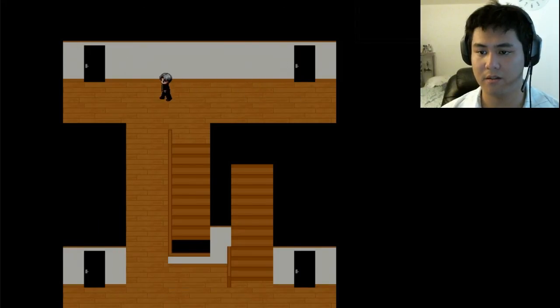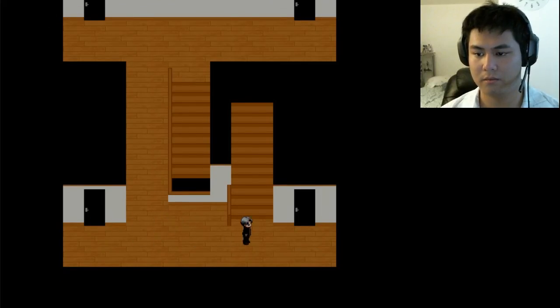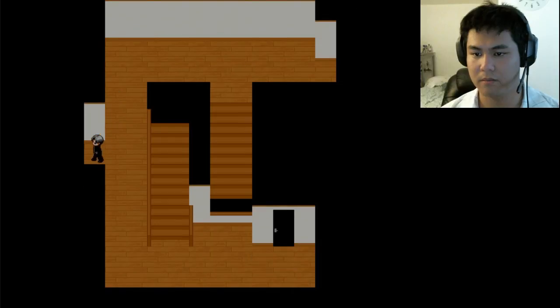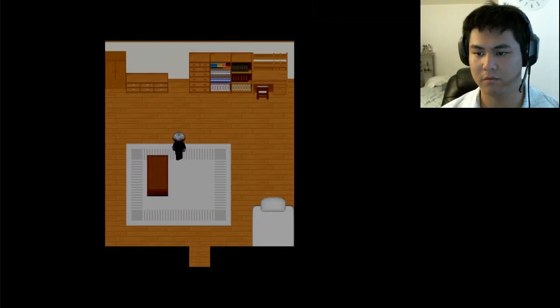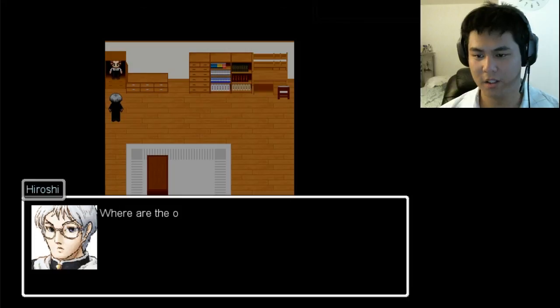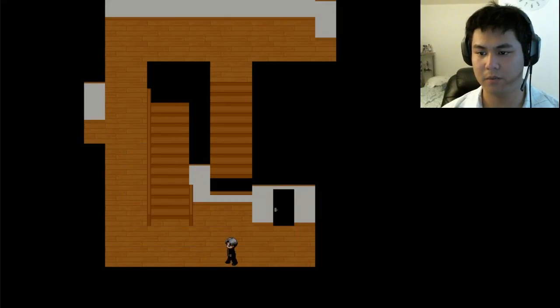Doors are locked - I keep finding locked doors. I previously read about the door where Takashi is. Every door is closed. Oh okay, this one's open - it's on the second floor. Library, just like the other version. So Takashi, we found you again. Takashi, where are the others? Whatever - we found the library key, so let's go down there.